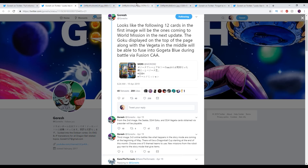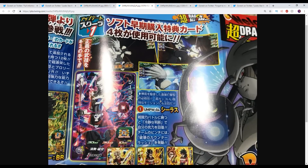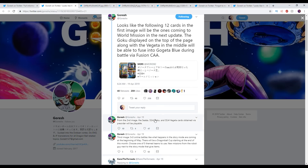So for the second image, we have an image of Celis — I don't know how to pronounce his name, but regardless, he's the villain for World Mission. We scroll down and we have a Trunks, a Vegeta, and a Goku — they look like they're the Zeno Vegeta and Goku. Goresh says Celis, Goku and Vegeta cards obtained via pre-order will be playable.